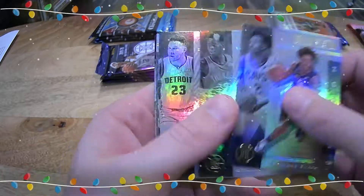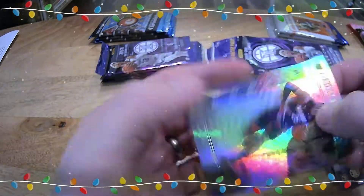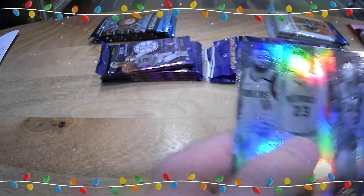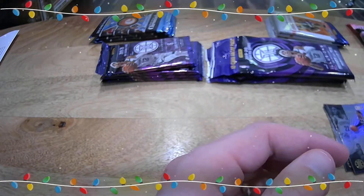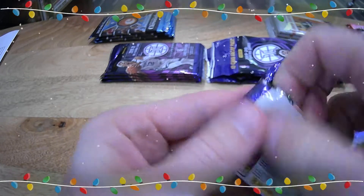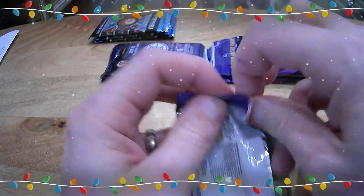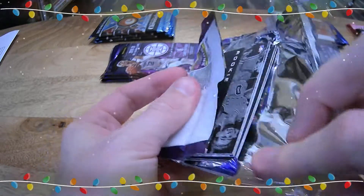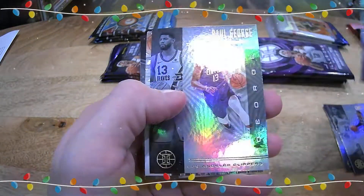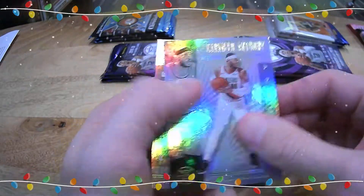First Illusions blaster: we got Sexton, Schroeder, Griffin, Tim Hardaway, Karis Levert, and a rookie Kendrick Nunn — I think that's the emerald. P.J. Tucker, Thomas Bryant, Paul George — we got a rookie reflections. Simeneh and Aldridge, Carmelo Anthony, and a Coby White.